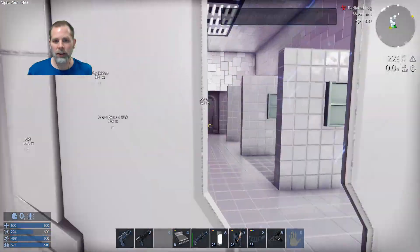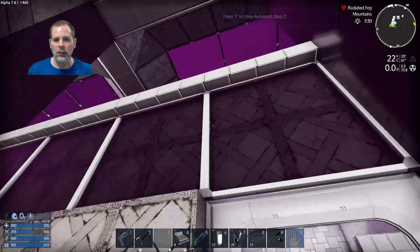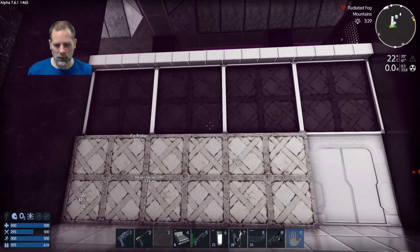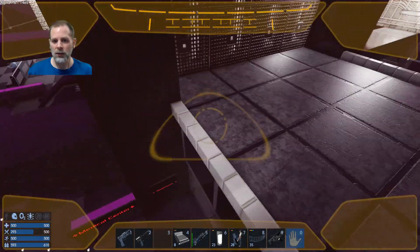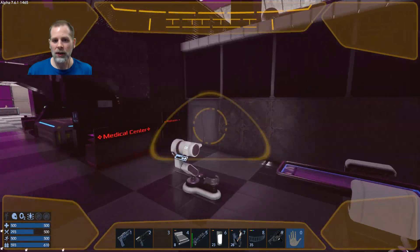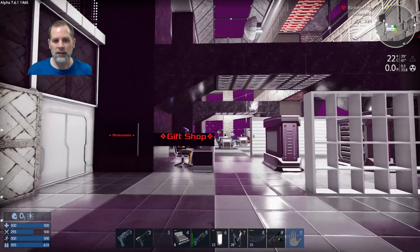I should probably extend that a little bit - it's a little bit close and I need to paint that edge too. But I like the way these look. I've got this one painted up like this and then I've got this one over here painted up like this. I think they look pretty cool for the bathrooms. We've got signs on there and everything too. So yeah, that's this area.